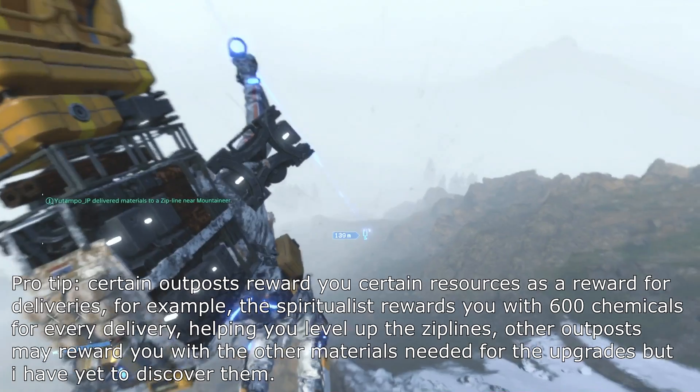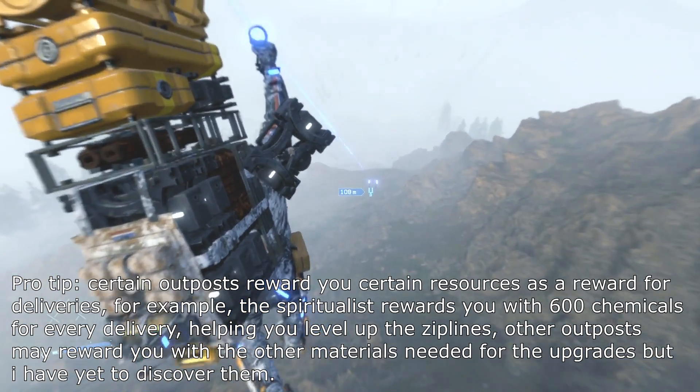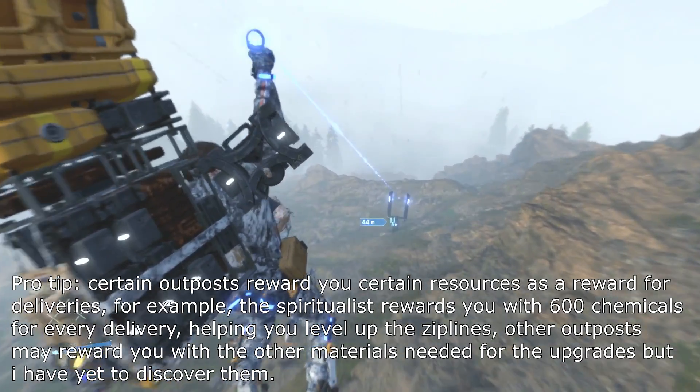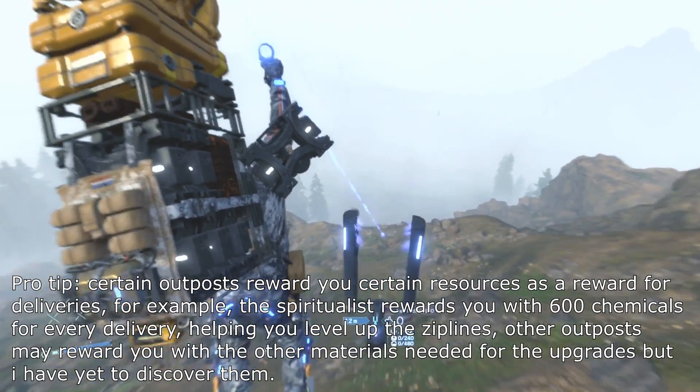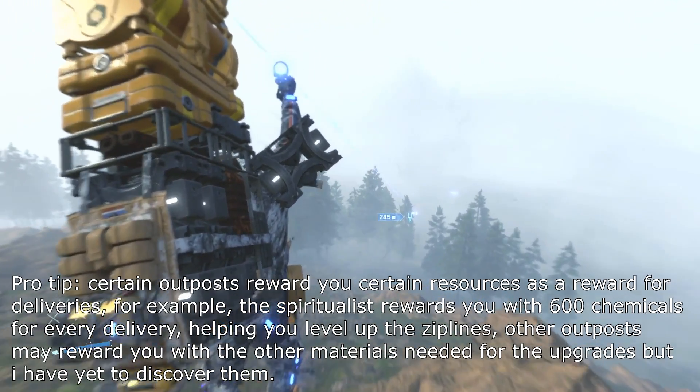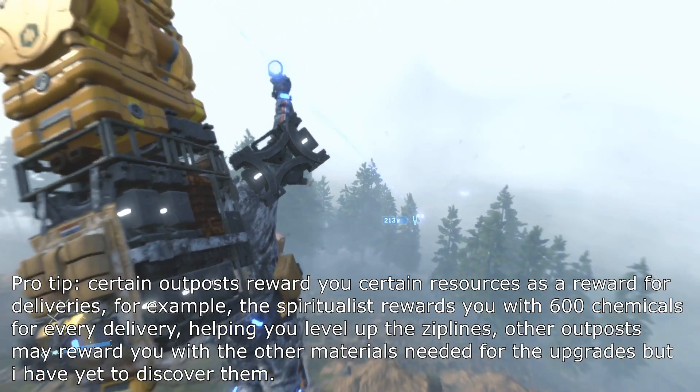Pro tip: certain outposts reward you with certain resources for deliveries. For example, the Spiritualist rewards you with 600 chemicals for every delivery, helping you level up the ziplines. Other outposts may reward you with the other materials needed for the upgrades.